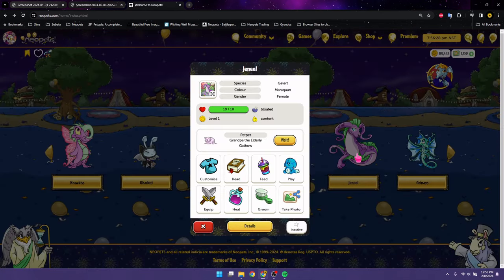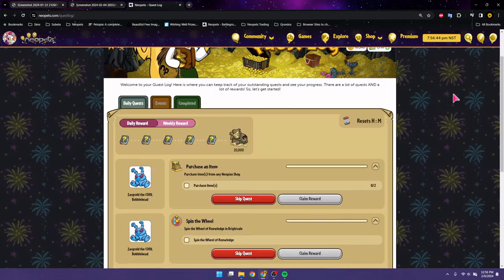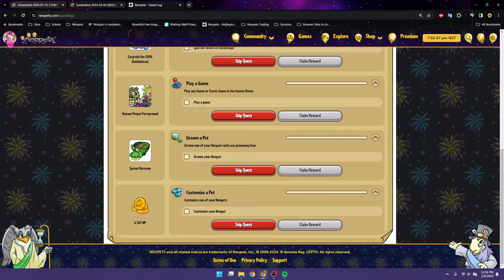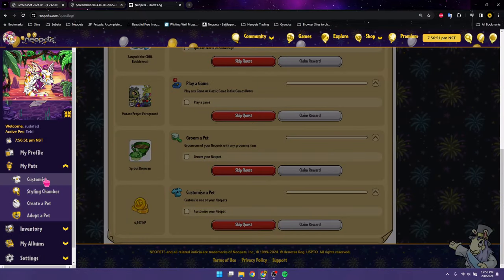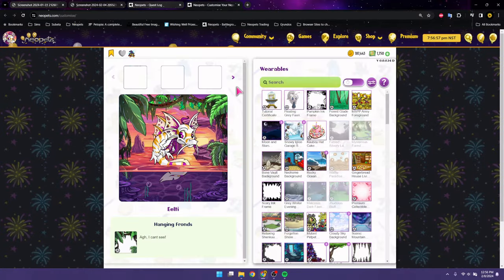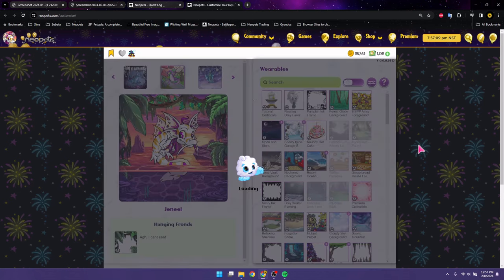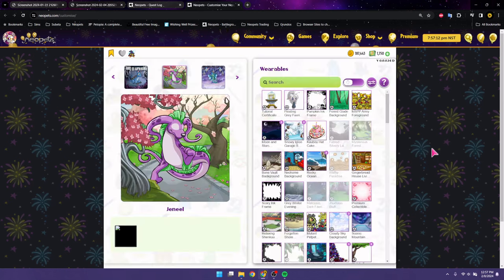Before I talk about the Neopies, I actually want to customize Janelle. Let me check the daily quests first, because I want to get credit if customizing a pet is one of them. Yep, customize a pet is one of the dailies. So I'm going to go ahead and customize Janelle right now.